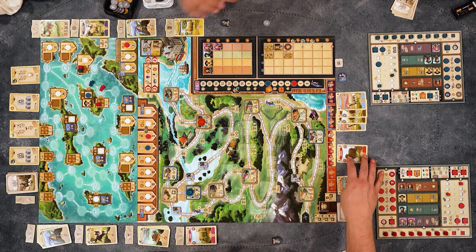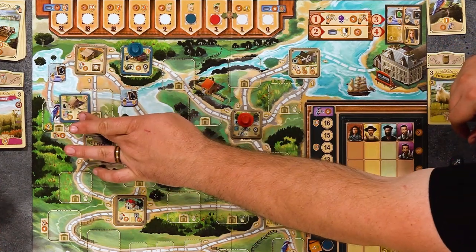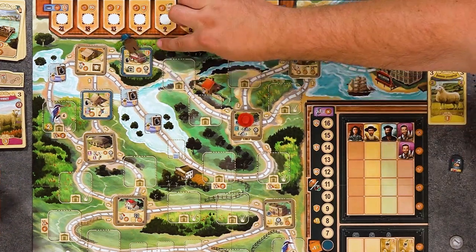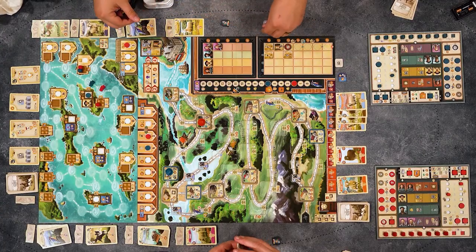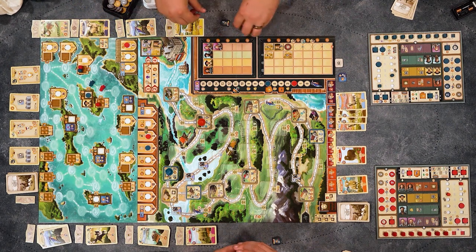I've only got one dollar. So I'm going to move two spaces forward to my building. We've got all three buildings in the lush grasslands area. So we get six pounds, which we're definitely into. Then a single auxiliary action — I'll just take a pound because I like my cards.